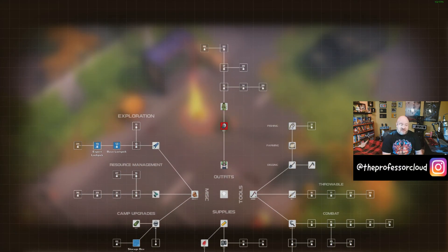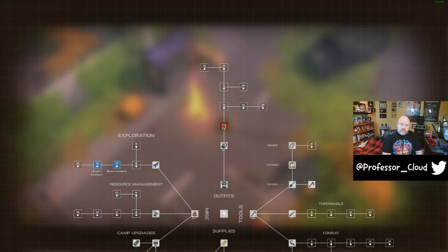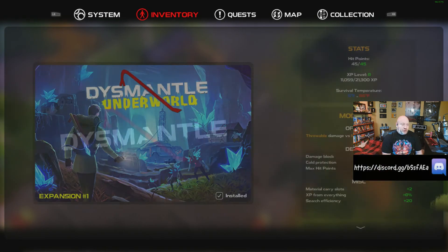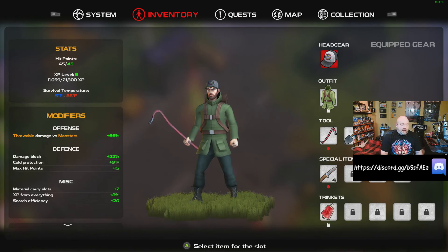We also have outfits, and these outfits will increase and improve your damage resistance and weather resistance. So far I've only had to worry about damage resistance, but if we go to my inventory you can see under the stats that there is a survival temperature stat. So we are going to have to be prepared to absorb cold, heat, and things like that, and your different outfits will allow for that. The particular coat I'm wearing right now provides about 20% resistance against cold.